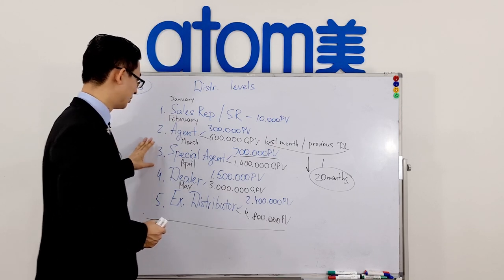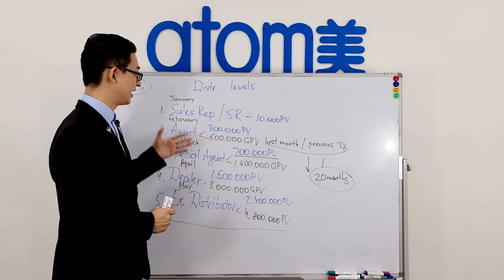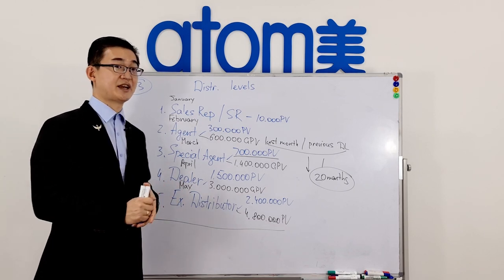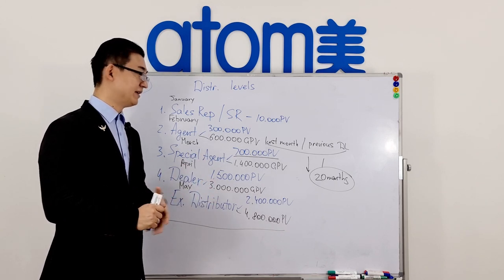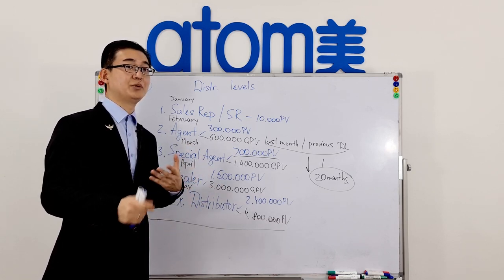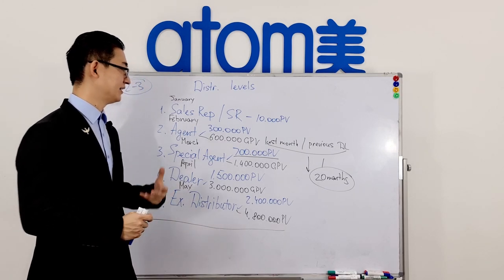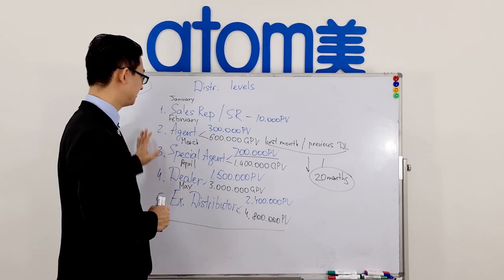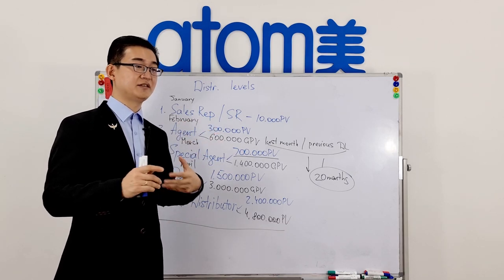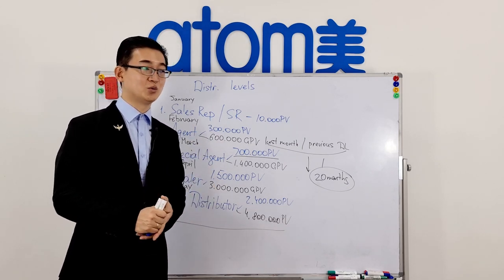When I first heard about distribution levels, I thought this was the way the company makes people buy products. But later, when I dug deeper, I realized this structure helps to protect us Atomians from negative influences — from people who would try to manipulate the marketing plan. This makes the marketing plan very stable and impossible to break. Don't worry about accumulating personal PV; you will accumulate them naturally and increase your distribution level if you work hard and do what is required.